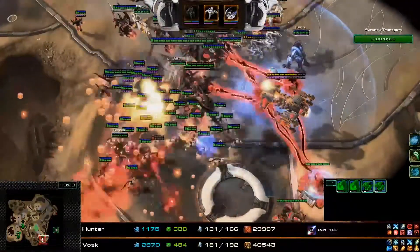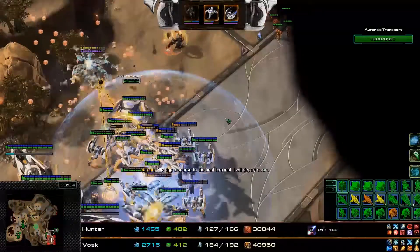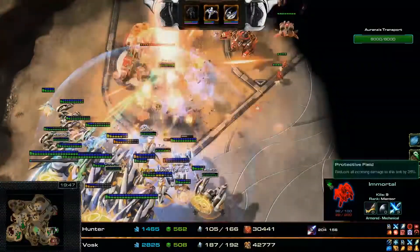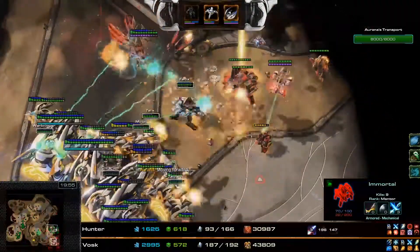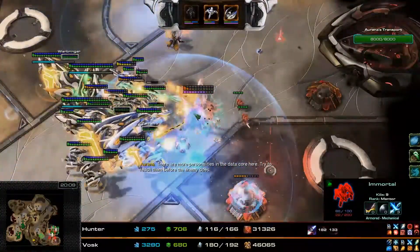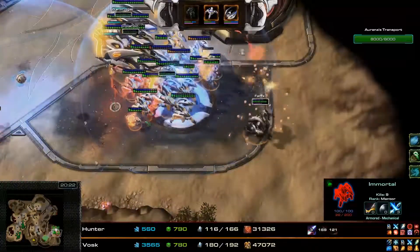We have a bunch of secret missiles that go down onto the attack wave. Now Alrak is pushing with Phoenix's army and the conservator protection fields are very useful — just having these conservator fields reduces the amount of damage your army takes, which is very very useful when making big pushes like this. The damage reduction is about 35%, which is not a small number, and very useful when you have fragile expensive armies like Immortals, Carriers, and Colossi. A hybrid dominator tries to take out some units but gets cleaned up by the carriers' interceptors.